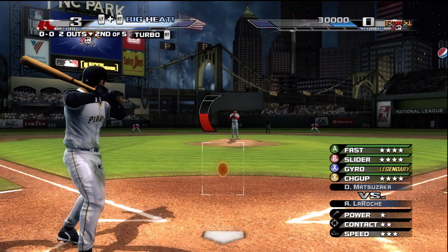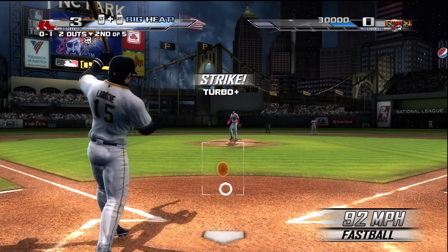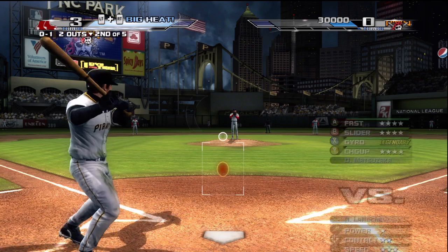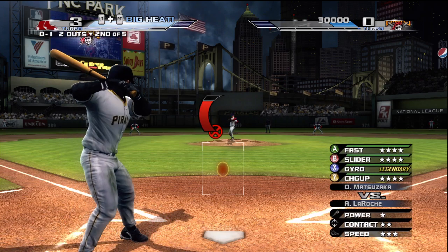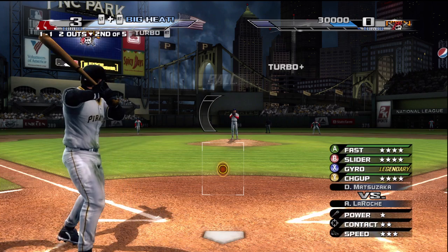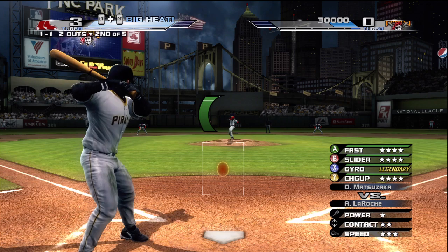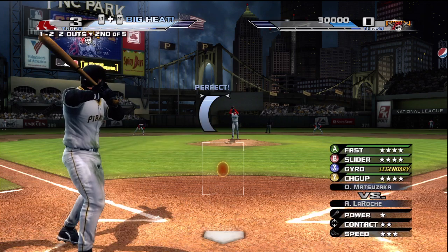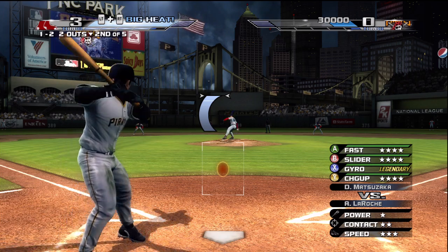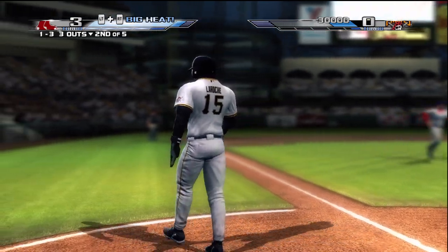Bottom of the second, two down. Chases it low, strike one. Taken — ball high. Count's one and one. Out in front of that one. He just got tied down and run over, just like the Ryan Express.